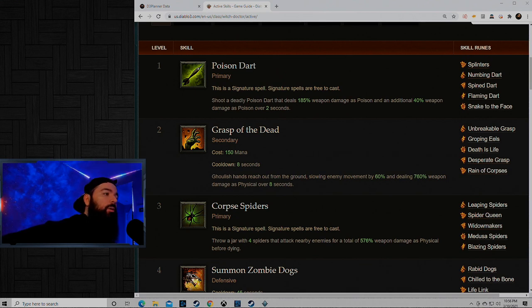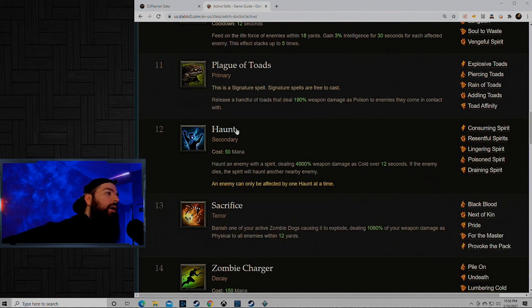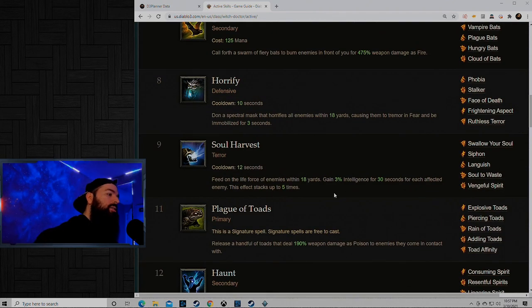Let's start off with leveling skills for Witch Doctor. Witch Doctor is one of the fastest — I'd say this is the fastest massacre bonus leveling class in the game. Because of the Haunt ability you get at level 12, it just continuously chains mobs together and kills them. It's a 4,000 damage dot that automatically finds another target. Once you get Lingering Spirit at level 35, it just takes off like crazy. And then you have your pets, so you're going to use Haunt spam.